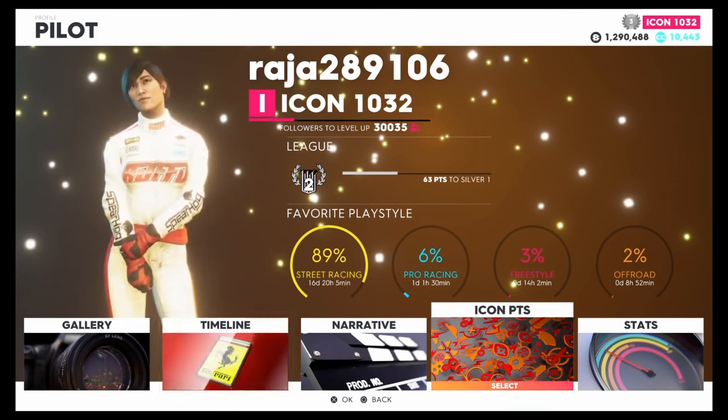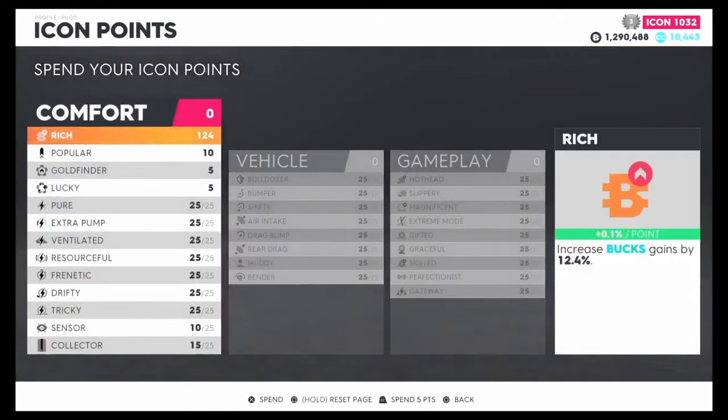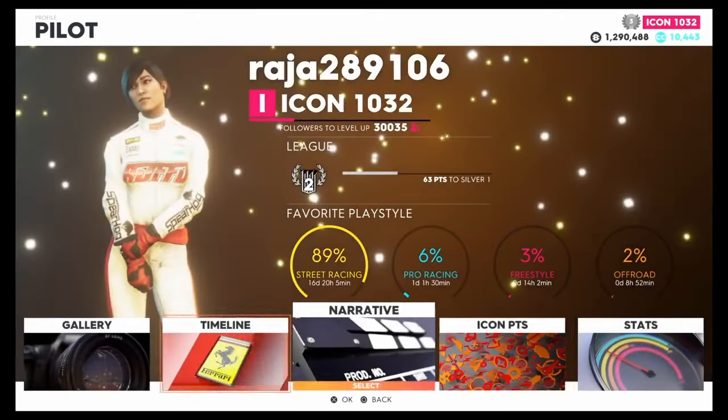The first thing you want to do is put all of your money on where it says 'Rich.' What that does is give you an increase in bucks gains depending on how many icon points you have. I'm putting all 300 points onto it — on PS4 I'm spamming R2 instead of pressing X one at a time. I should be getting about 30% extra, and I'm actually getting 34.4% extra per race.